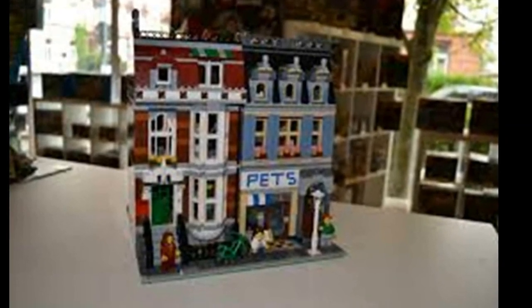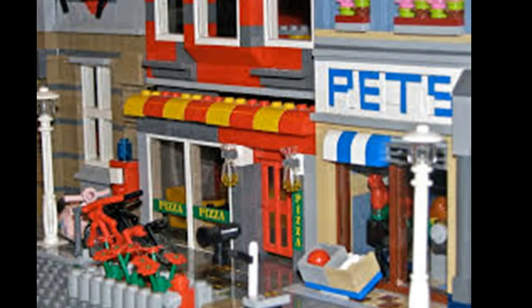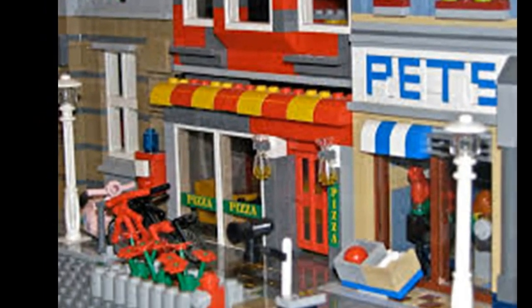The pet shop includes a dog, cat, two parrots, and fish tank with goldfish, as well as three dog bones, a ball, frog toy, birdhouse, bucket, and brush.